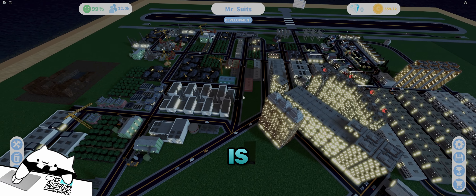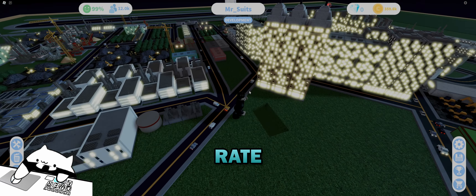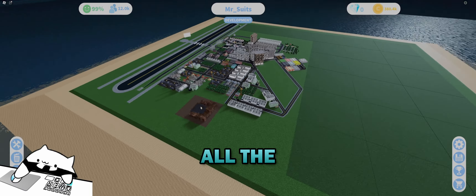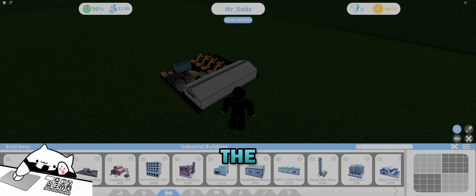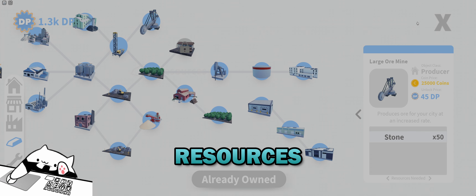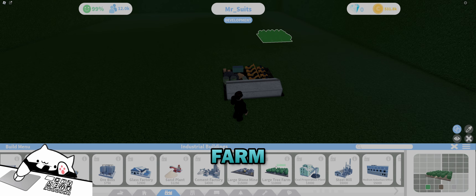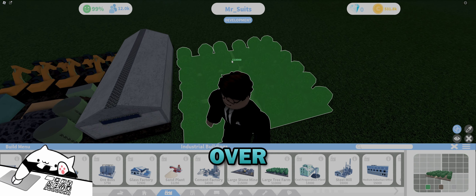That's the farthest point from the corner, so we're going to build the other construction yards coming down this way. Someone might argue about how I'm using these construction yards — people like to put as many resources as they can into one yard, because when delivering to a big plot like a large tower you can get all those resources in one go and build the tower in one delivery.